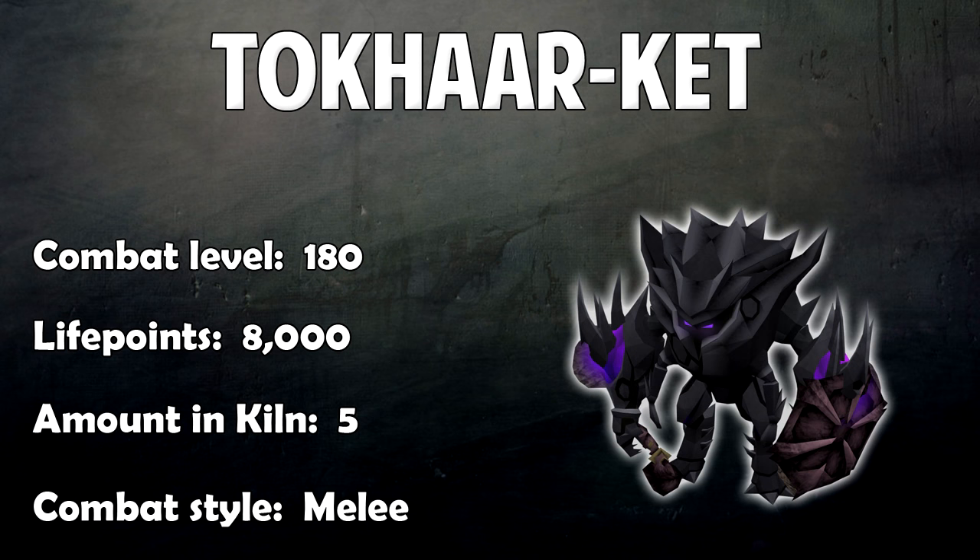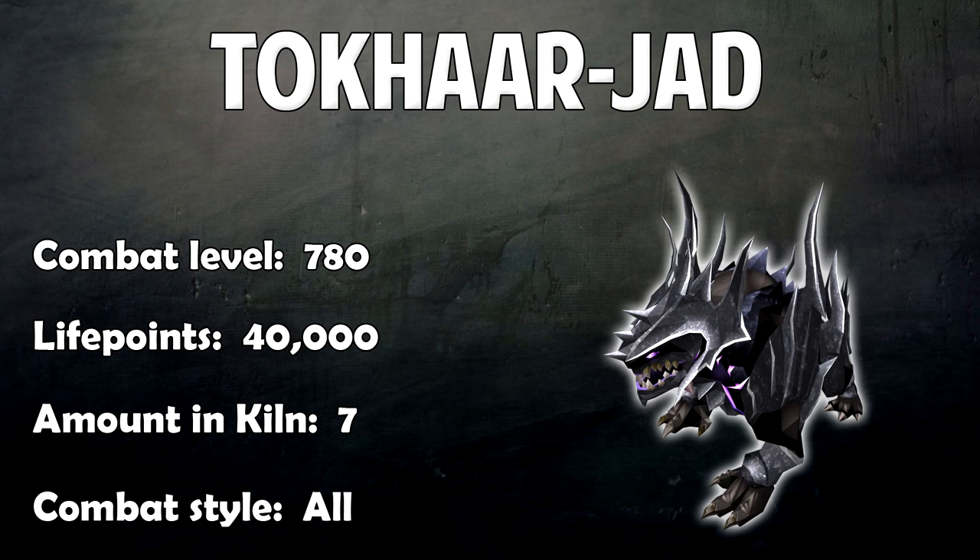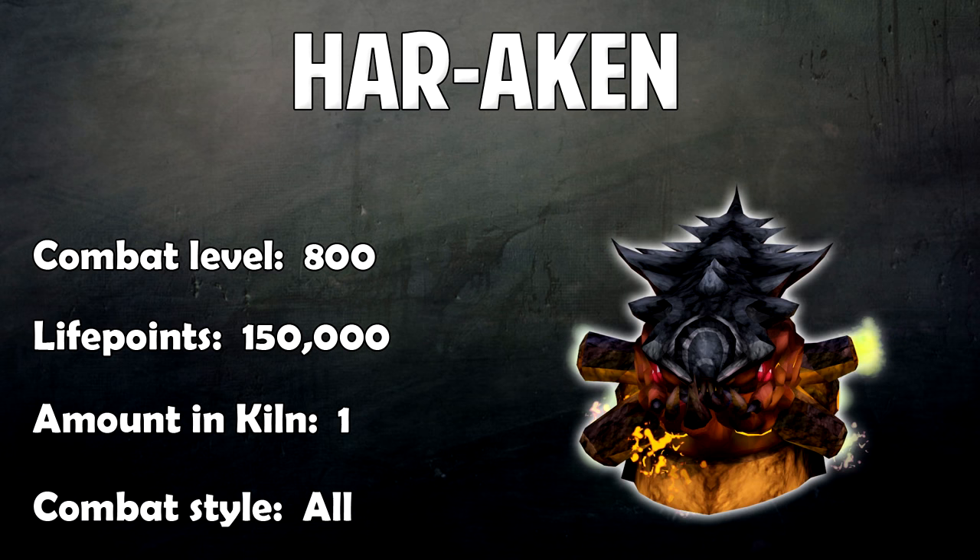There's a combat level 300 monster with 9,000 life points, 30 of them, using Melee. Then combat level 180, 8,000 life points, 5 of them, using Melee. Moving on to the last two: Jad has a combat level of 780, 40,000 life points, and you have to kill 7 of them. He uses all 3 combat styles but only uses Mage and Range if you're not in melee distance. Finally, the boss has combat level 800, 150,000 life points, and uses all 3 combat styles.